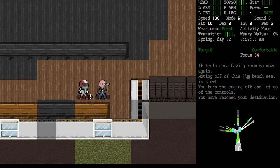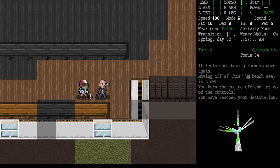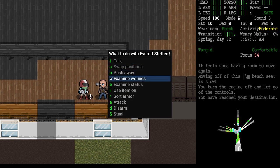His name is Everett Steffen. I can use the X key to hover over him and see that he's neutral and ignoring me — not hostile, not attacking. He is aware of me; I'm not hiding. The X key will also tell me what he's wielding and wearing. There are a couple of ways to interact with him. I can bump up against him by walking into him and hitting the left arrow or the 4 key, which gives options to talk to him, examine his wounds or status, or use an item on him.